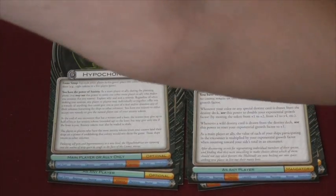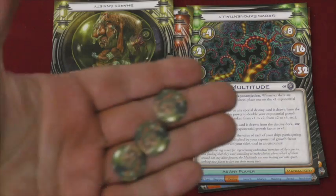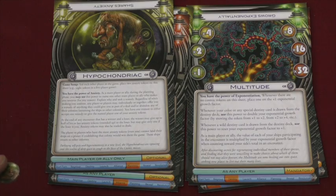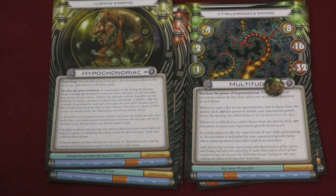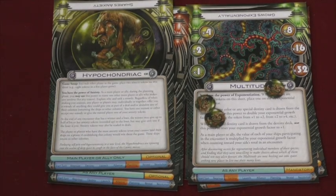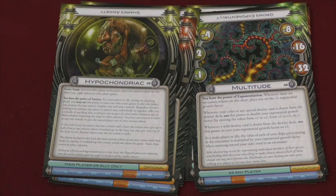The Hypochondriac comes with a pile of hypochondriac tokens. If you have the most tokens, or tie for the most, you can't win the game by landing on someone else's planet. The Hypochondriac can pick someone else and say, 'you're making me uneasy,' and give them a token when they're the main player or ally. Also, whenever you beat somebody, you can give them half your tokens — except the Hypochondriac can only ever give back one token. Really fun to play thematically, and you can stop other people from winning.